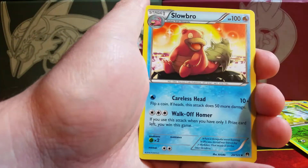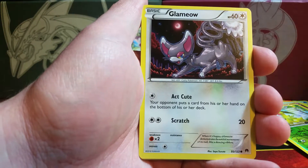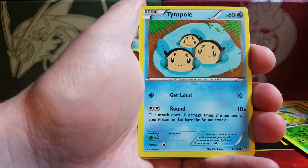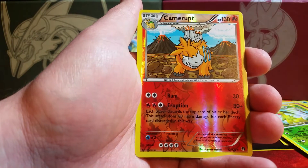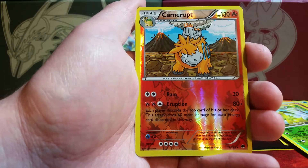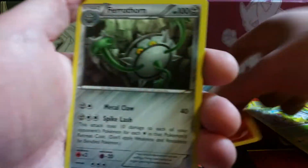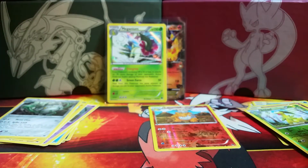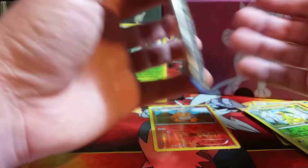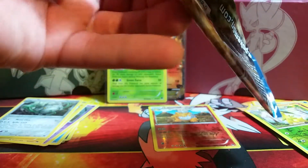We have a Frogadier, Slowbro, Aromatisse, Spritzee, Glameow, Ducklett, Temple, Shelmet. The reverse holo is a rare — it is a Camerupt — here's a non-holo rare that I have yet to pull, so that is nice. The rare is another Ferrothorn, but the reverse holo made it worth it. Two rares in a pack is always nice. I'll have to double check if Camerupt is a holo in this set — I have not pulled one up to this point.